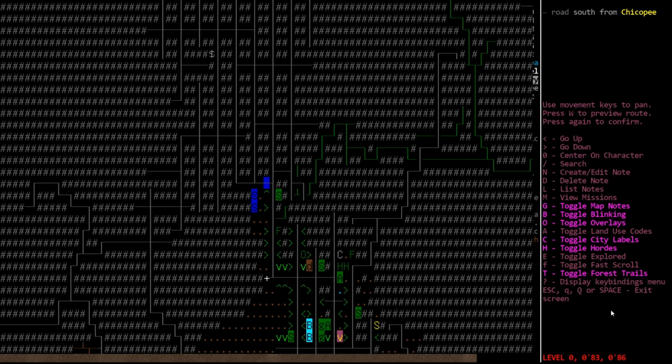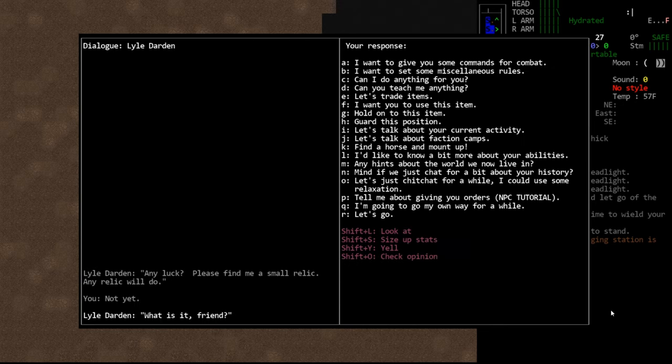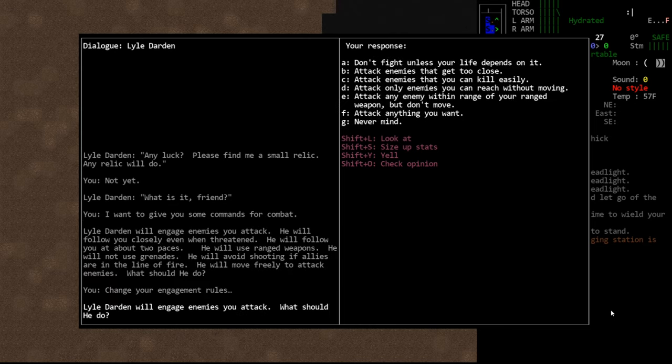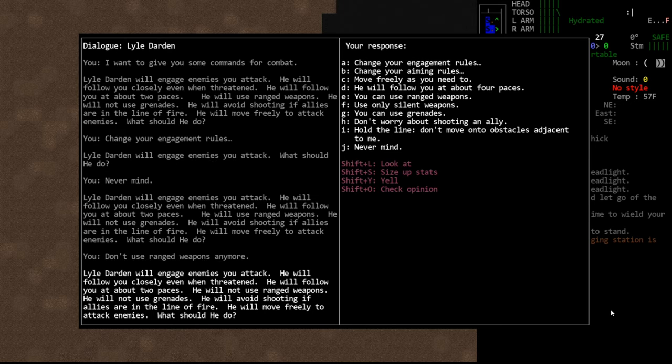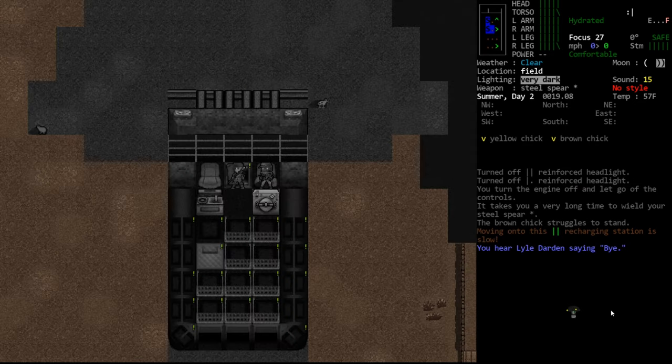We did see a shocker zombie up here who is pretty dangerous. It's midnight, so we have time to explore without being exposed in daylight. We need to make sure Lyle Darden isn't shooting, so let's talk to him — basic commands, engagement rules: don't use ranged weapons, don't use grenades, will avoid shooting if allies are in the line of fire. Will not use ranged weapons — okay, so now he should be using that baseball bat we gave him.